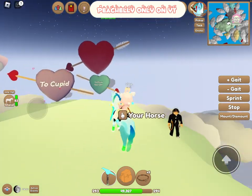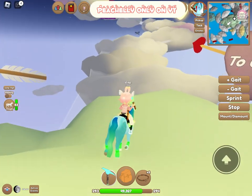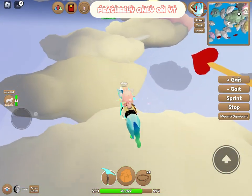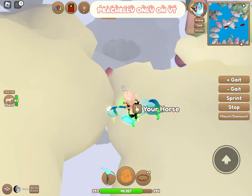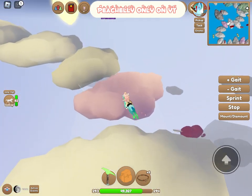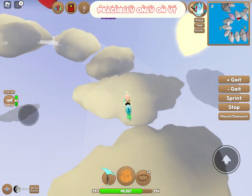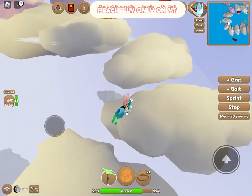I love this island — this might be my favorite update so far! Now we're going to go to Cupid. I've got lots of Valentine Hearts, a little bit over 100. I'm sorry I didn't show the heart meteor shower, which is another cool feature in the update.